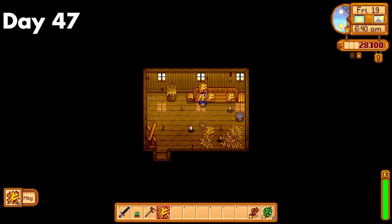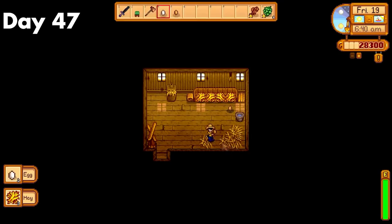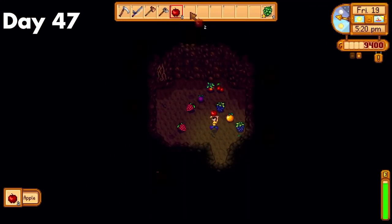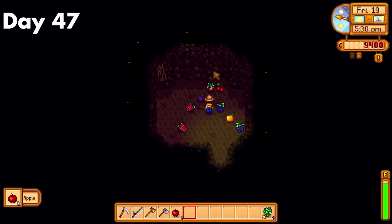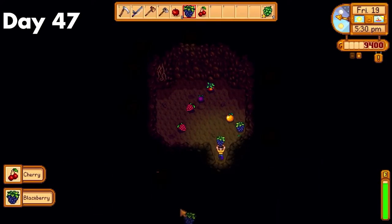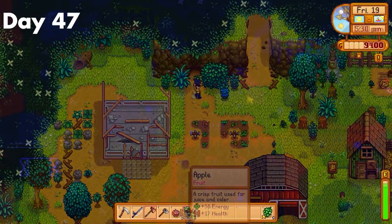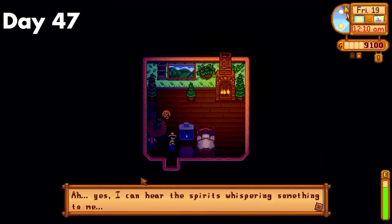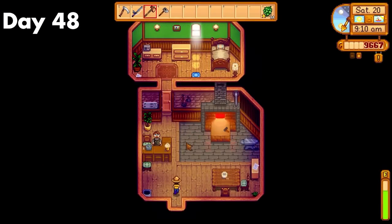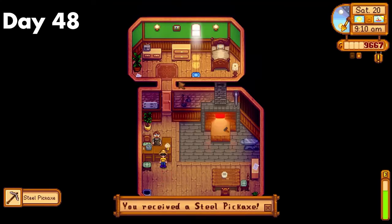Day 47. I just did some chores around the farm before upgrading my coop to the next tier. After that, I got insanely lucky and managed to get an apple in the fruit bat cave, and it triggered my double drop chance for my level 5 foraging perk, so that was a super annoying bundle completed, thankfully. After that, I just did some random CC and farm cleanup stuff, then went to bed. Day 48. I grabbed my iron pickaxe and farmed iron and gold all day for sprinklers, then went to bed.